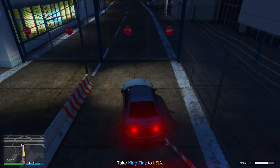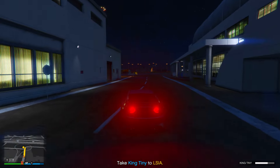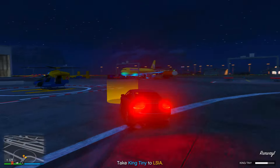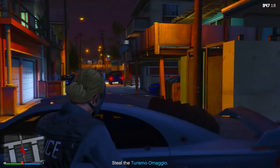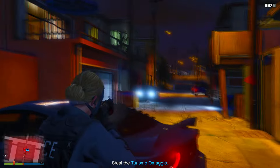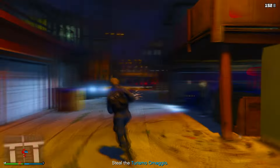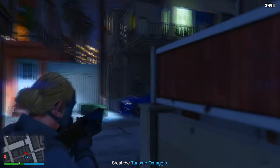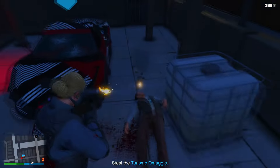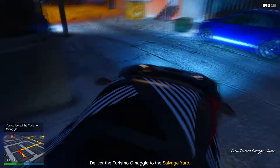Once you've lost the police, make your way all the way to the airport so Terry can get inside the helicopter and escape. Once you've done that, make your way to the last location and pick up the car that you need to rob.